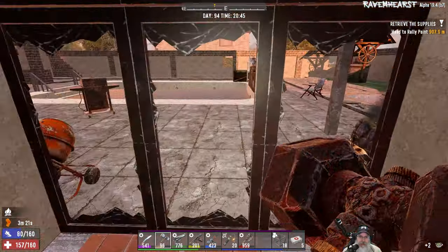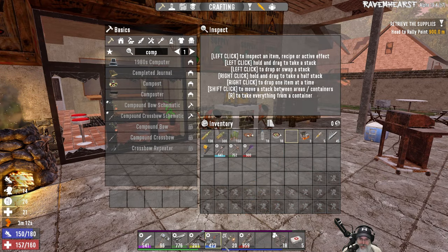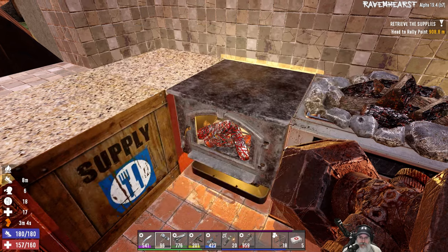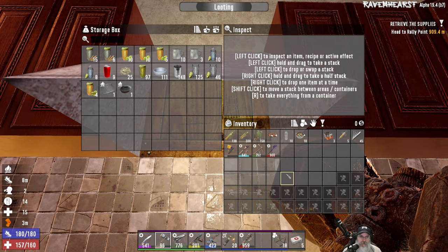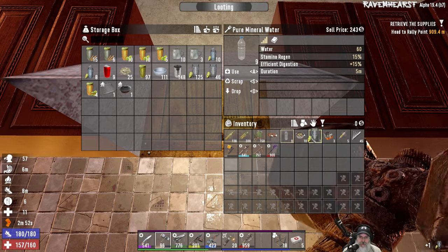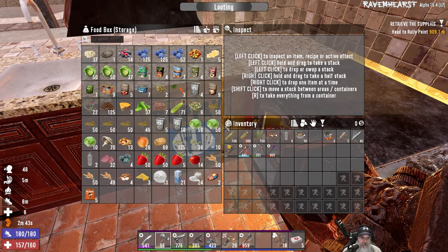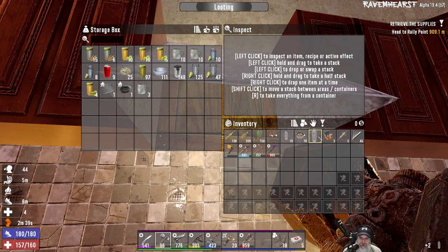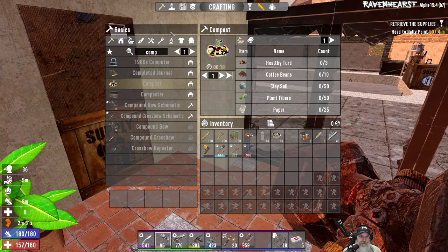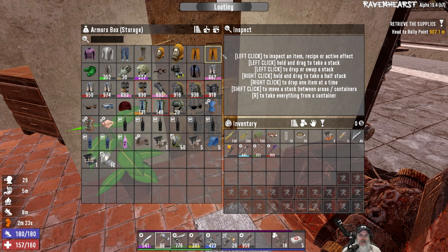Let's grab more of that. We need to leave the compost behind — I should probably think about making another compost bin. We're going to eat this meat stew right now and throw back a mineral water. Made some more blackstrap coffee, so we'll hang on to that for when we go mining or for horde night. Our armor is in pretty good shape. I'm slowly building up the hazmat set — I've got the boots, the mask, and the pants. We still need the gloves and the chest piece.